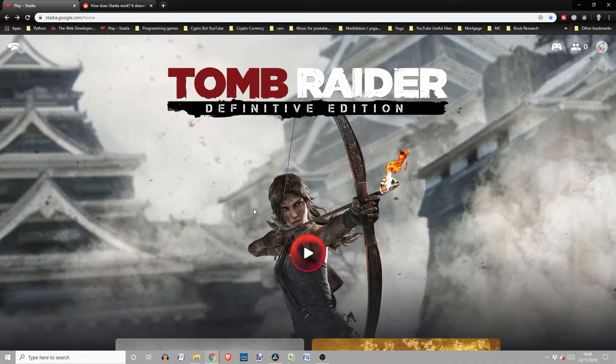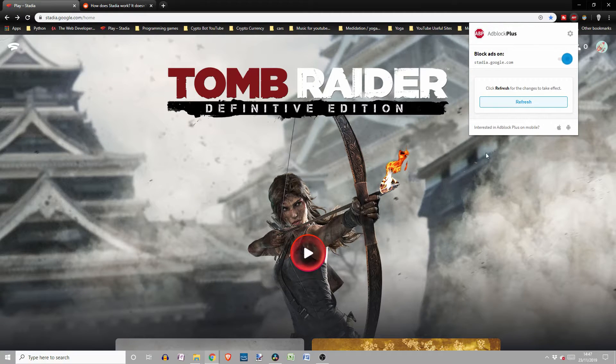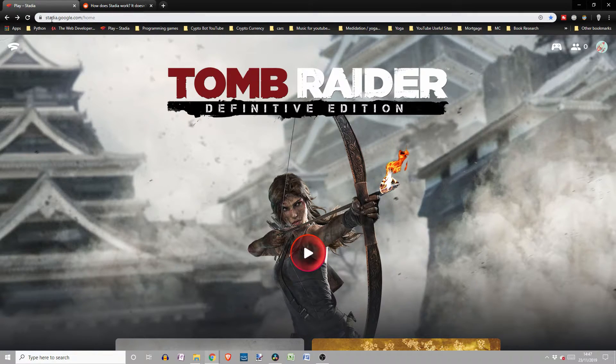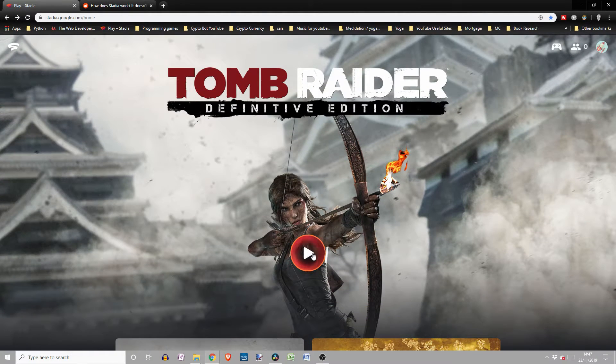Please let me know if it works in the comments, and if it does, don't forget to drop me a sub and a like — there'll be lots more Stadia content coming in the future. So first things first, make sure you disable your ad blocker on the top right if you have one, and you should be in stadia.google.com/home. You'll see your games listed and obviously the error was you press play and you'd get the error.